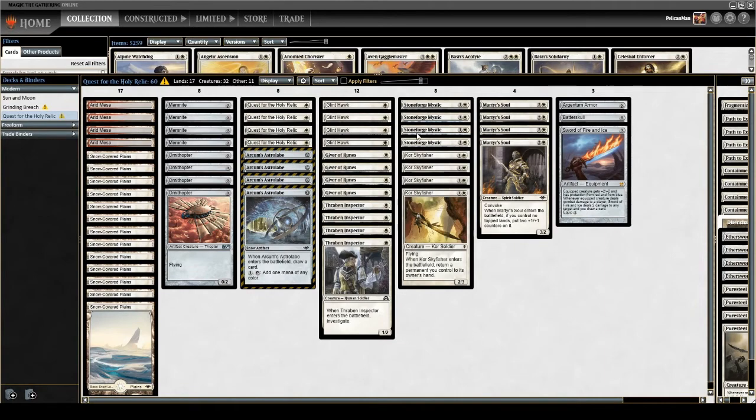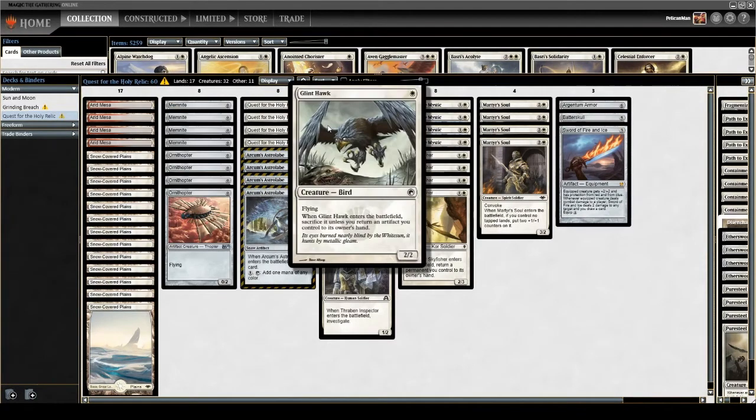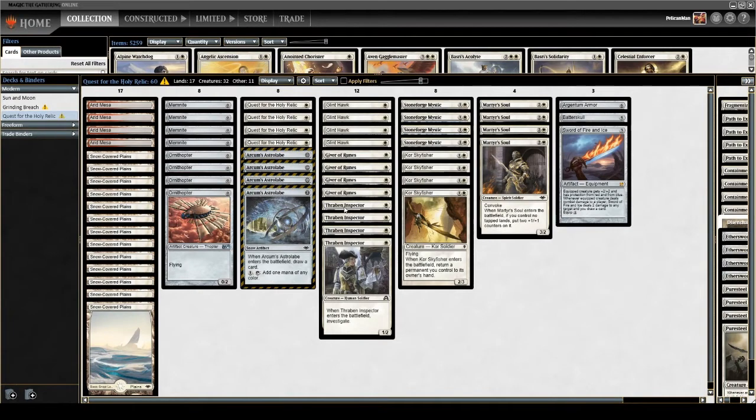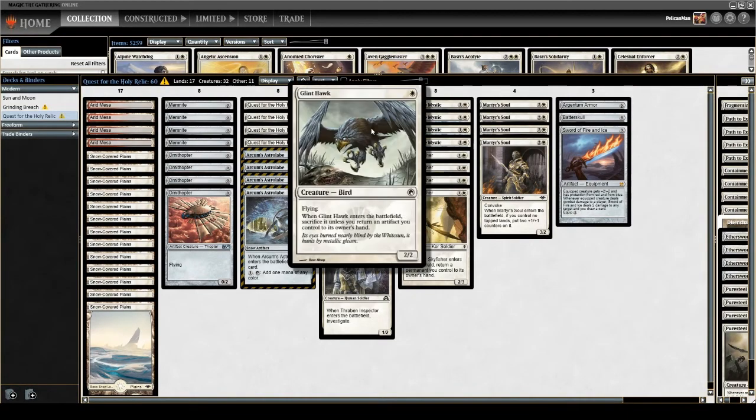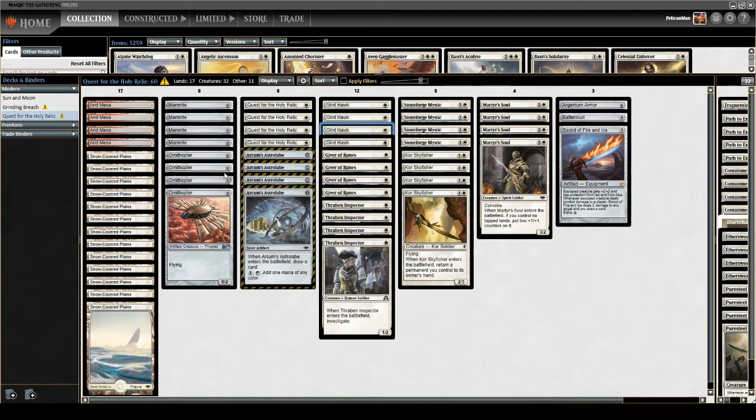Then we just need another copy of Glint Hawk or a Core Skyfisher — that's our fourth quest counter, bouncing a Memnite or Ornithopter and recasting it for our fifth quest counter. If we have two zero-drops and a Glint Hawk plus any other one-drop, we can often go off on turn two: play two zero-drops, play Glint Hawk, replay one of the zero-drops, then play another one-drop — even another Glint Hawk. The zero-drop without summoning sickness lets us immediately grab an equipment, attach it, attack, and get great value.